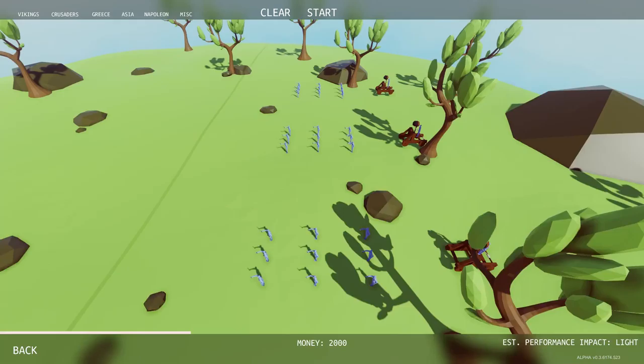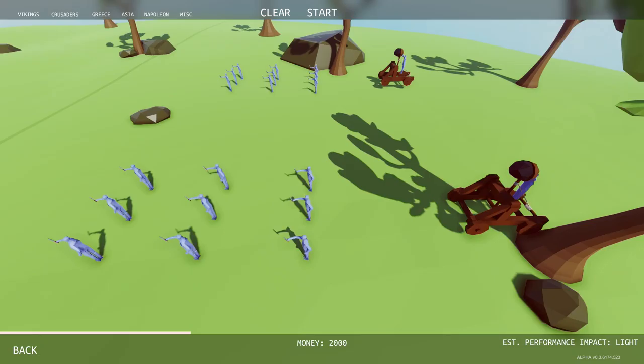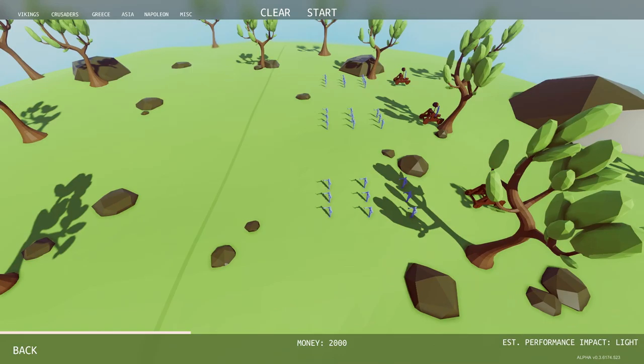This round we've got catapults with rocks and peasants with knives — it looks like three waves. We've got two thousand to spend.